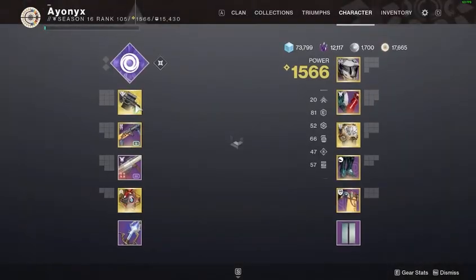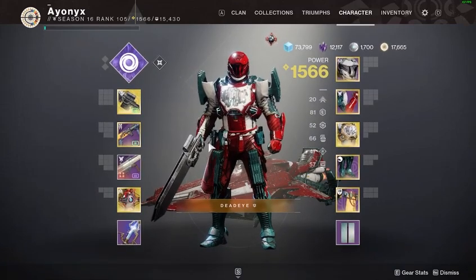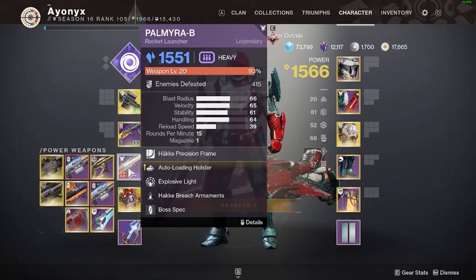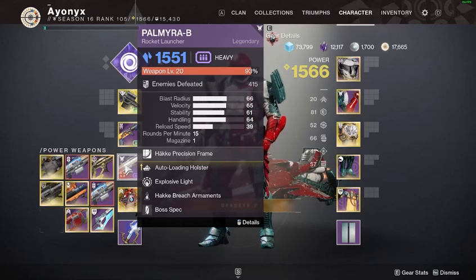Izanagi is back, and it is used with an autoloading rocket. So all you need is obviously Izanagi and an autoloading rocket with either autoloading explosive light or autoloading lasting impression. Explosive light for the most part is good, but if you do have a Gjallarhorn on your team, use lasting impression.